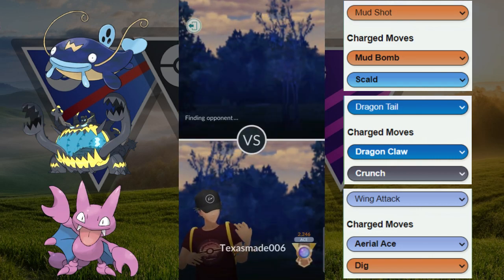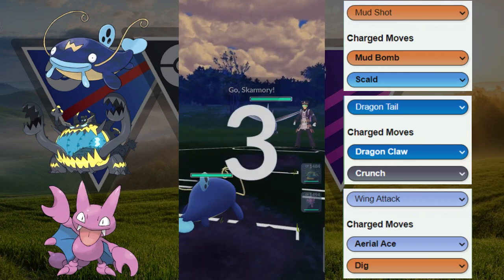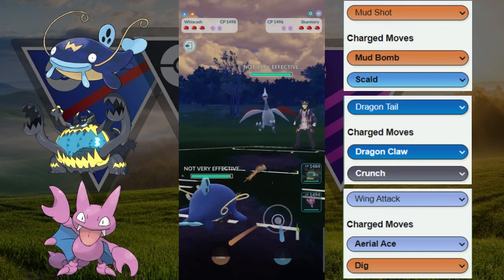Welcome back to another video. Today we are in the Open Great League and we're going to run a different team featuring the Whiscash, Guzzlord, and Gligar.